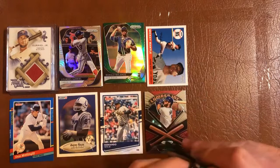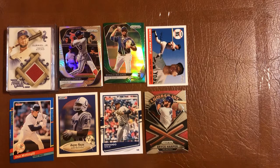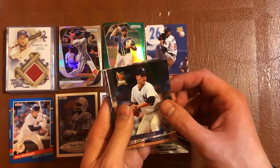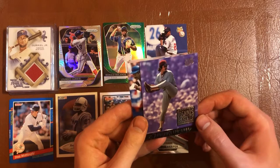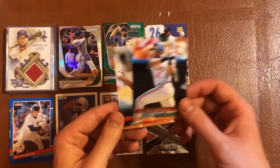This pack of 1993 Fleer Ultra. We have Ed Sprague, Pat Mahomes — pretty cool, that's Patrick Mahomes' dad. Darren Fletcher, Dean Palmer, Sam Militello, Dave Hollins, Jesse Orosco, Xavier Hernandez, Gary Sheffield, Dennis Eckersley — a Boston 1978 through '84 insert card, pretty cool. Eddie Murray, a rookie of Steve Hosey, Carlos Martinez, and Joe Oliver.